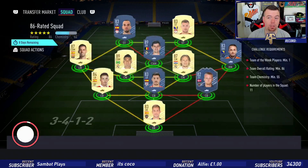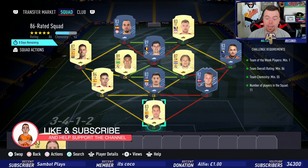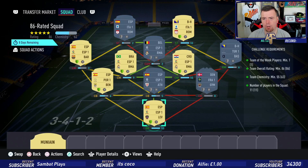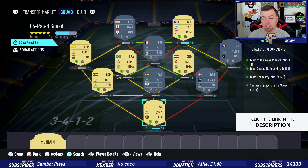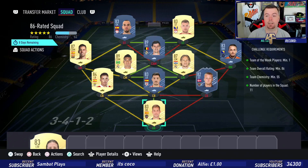Next is the 86-rated squad. Requirements: one Team of the Week — Dolberg again, cheapest 82-rated TOTW card. Team overall of 86, smack bang on 86, can't lower anyone else. Team chemistry of 55, we're on 62, 61, 60, 59, 58, 57 — so we're above the requirement by two. No position changes or loyalty. We've got strong links throughout and 11 players, mainly Spanish La Liga and Portuguese league.